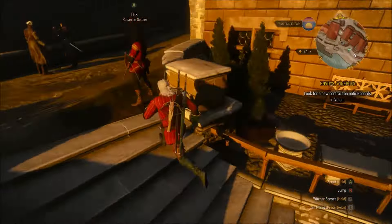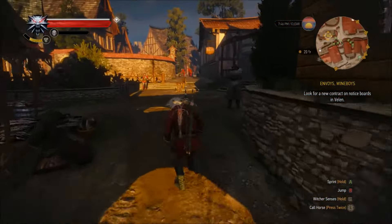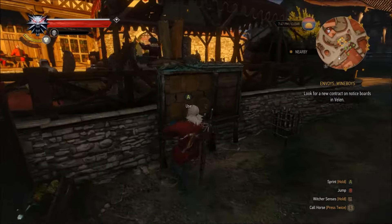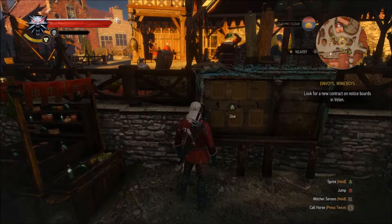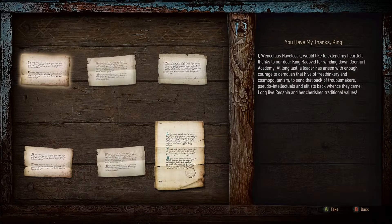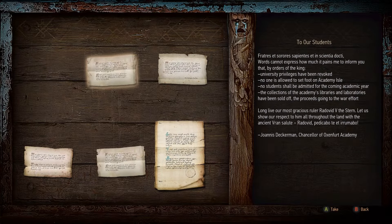Next up, fast travel to Velen and go to the notice board. There should be only one quest there for the DLC. I had a bunch because I haven't really done many quests in Velen, but I'm pretty sure if you have, you'll only have one. Just pick that up and keep following the quest line and you'll be in the new area in no time.